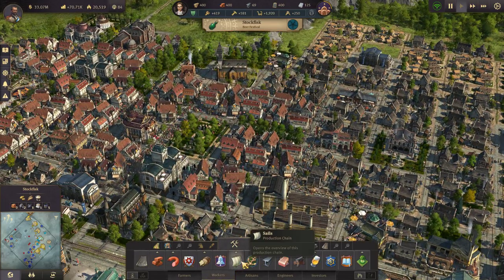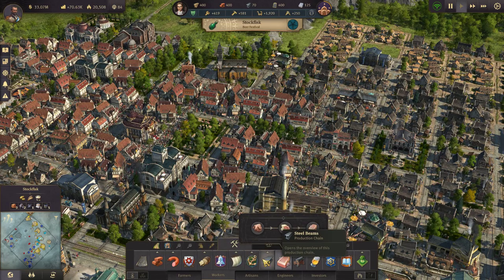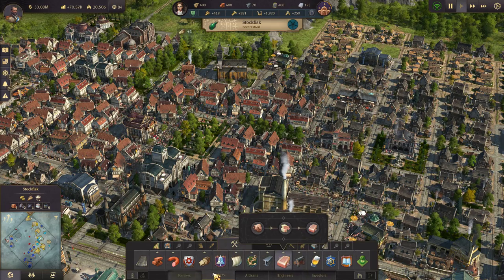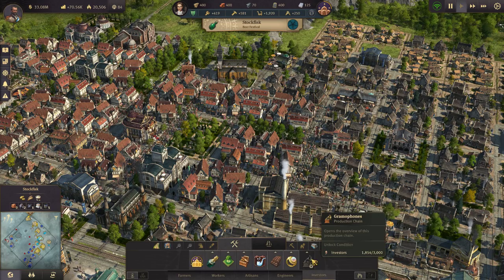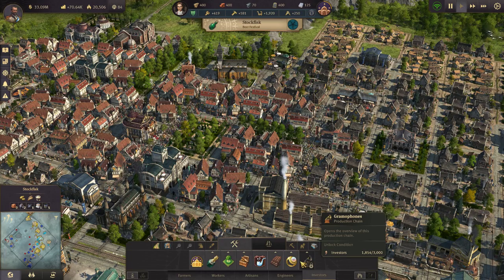There are lots of different production chains. They unlock as you level up your citizen tiers. I have everything for farmers, workers, artisans, and engineers. Investors I need 3,000 of to unlock. Gramophones I can't build just yet.